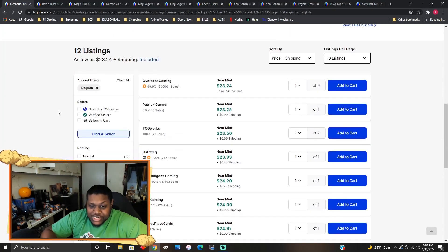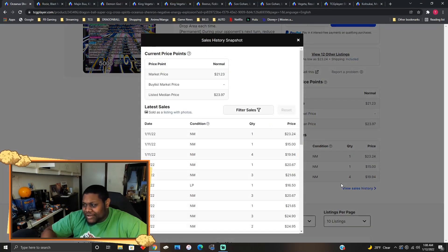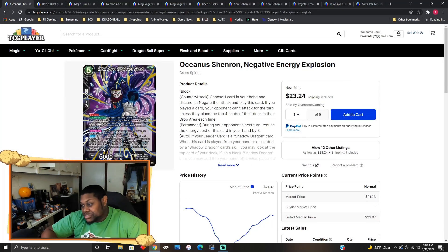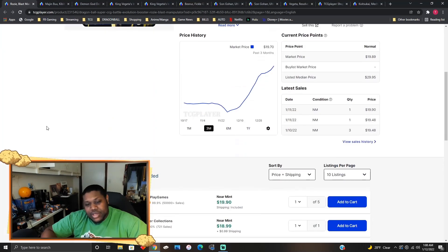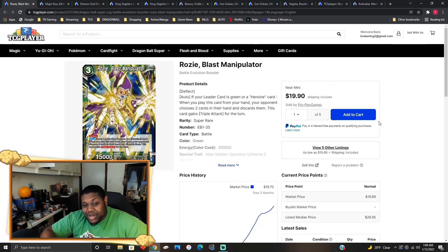Oceanus Shenron Negative Energy Explosion is touching about 23 to 24 bucks. I would say pick this card up because it just snapped — it's really really good. See if you can get it lower from a friend if they're not using it, but pretty much anyone who has this card is using it. Rosie Blast Manipulators are finally touching the 19 to 20 dollar mark. We only have five sellers — after Pro Play Games and the Anger Collections it's about 25 bucks, and then 40 for Rosies. If you have Rosies, go ahead and sell them — though I'm a green player at heart so I'm keeping some for myself.